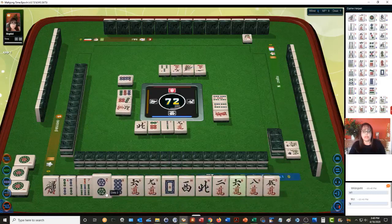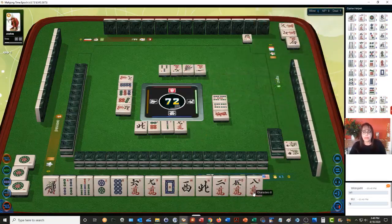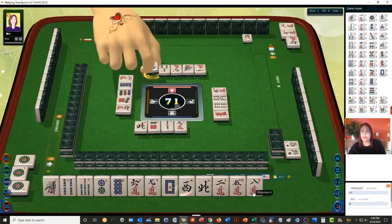Part of me is thinking about switching — let's stick with it. I was thinking about maybe switching to a half flush, but we have only 3 discards for this particular Faan. Let's see if we can stick with it. We need a 3-crack and a 5-dot. Neither are out right now, and then we need single honors — any combination.